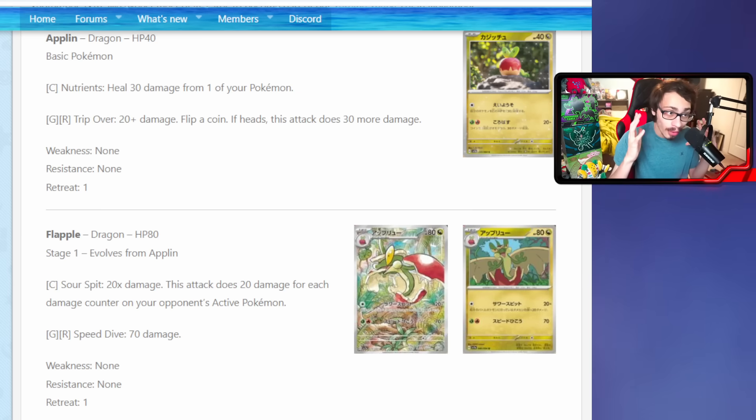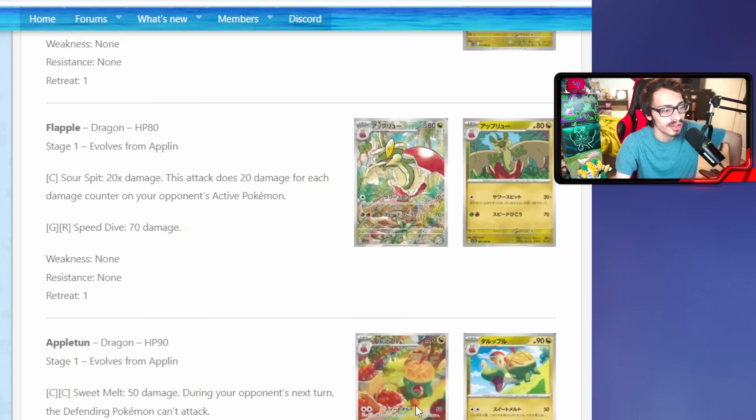Keep in mind Flapple is a dragon Pokemon so you could play it within Regidrago V-Star. I don't know how useful Sour Spit will be with Regidrago though - even if you use Dragapult to spread damage so you can Sour Spit later, you already have strong attacks with Giratina, Goodra, Dragapult, and Kyurem. I don't think you'll get a lot of value out of Sour Spit in Drago, but it could be really good within Frostlass.